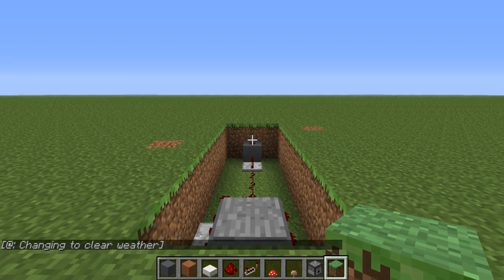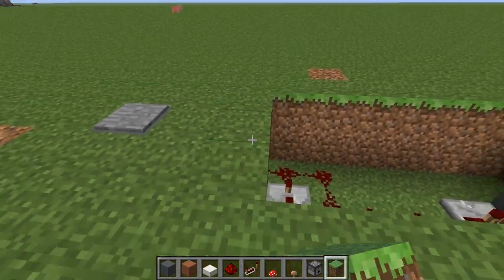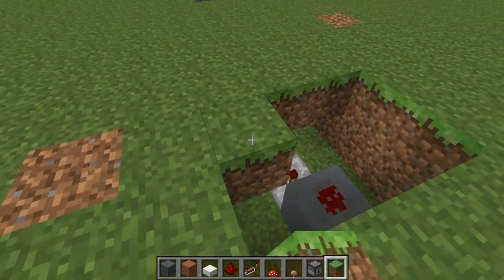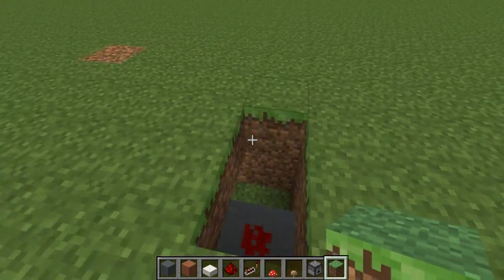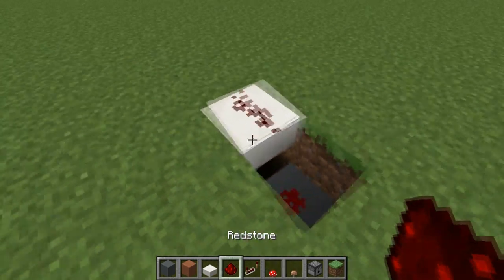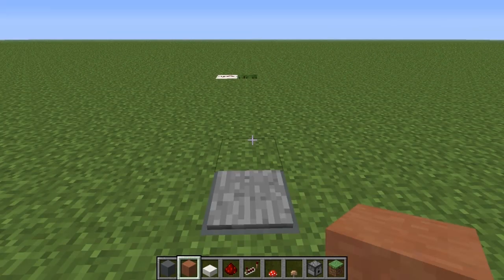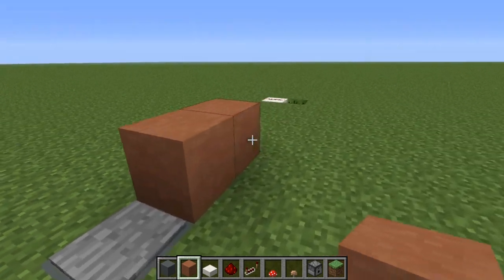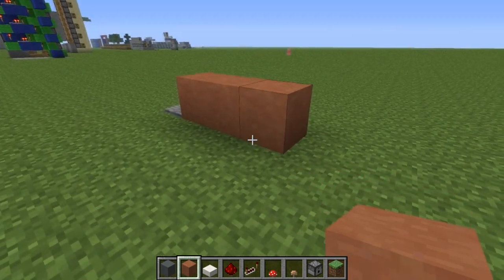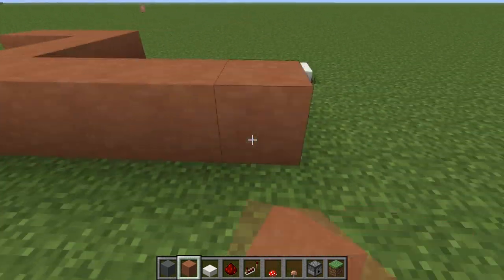Once you have the double pulse working, go ahead and cover in all the blocks here. The only one you want to keep open is the block in the far left-hand corner of your trench — put a half slab and redstone on top of that, which will be the start of your redstone tower. Next, place two blocks directly in front of your pressure plate, then another block in front of those, then come three blocks over and four blocks out.